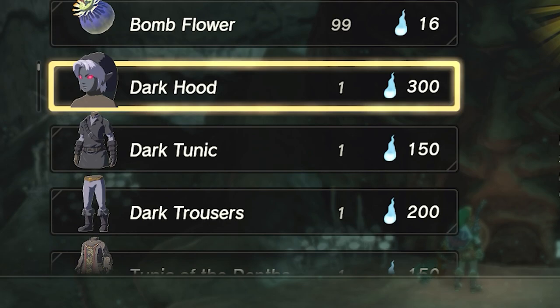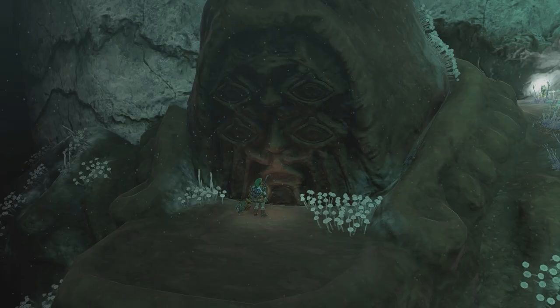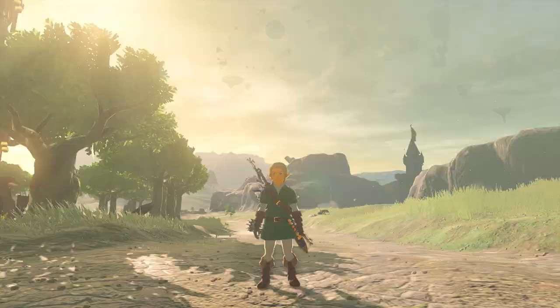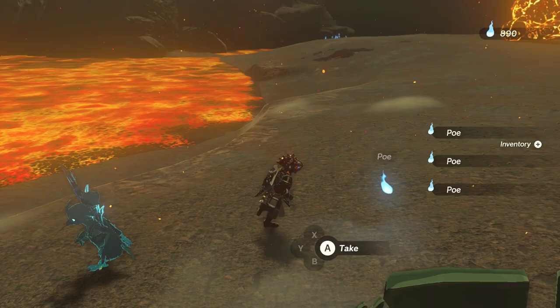If you've seen my video on how to get the dark tunic, ignore all the steps and skip to the final step as all the steps are exactly the same. But if you haven't, keep watching. The Tunic of the Depths can be purchased from the Bargainer Statue. Bear in mind, if you're in the early phase of the game this could take a while, because you'll need precisely 1061 Poes and you'll be making tons of traveling and discoveries into the depths.